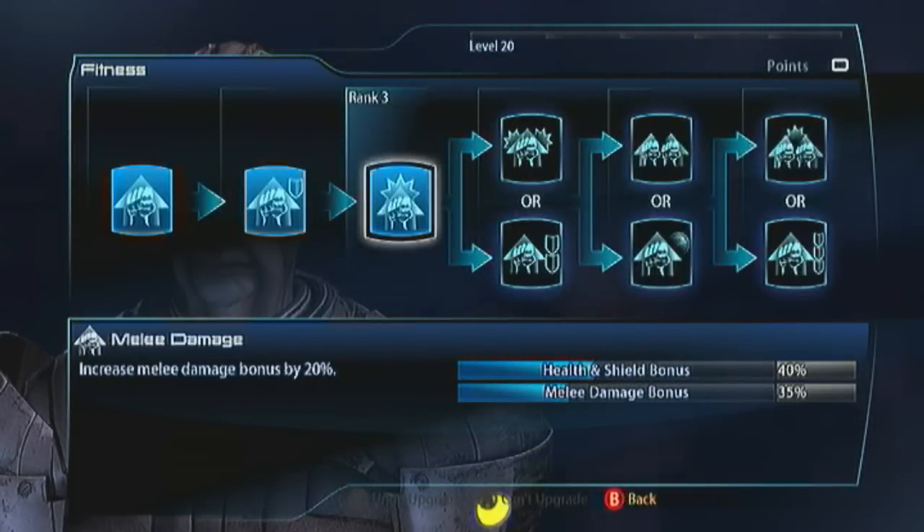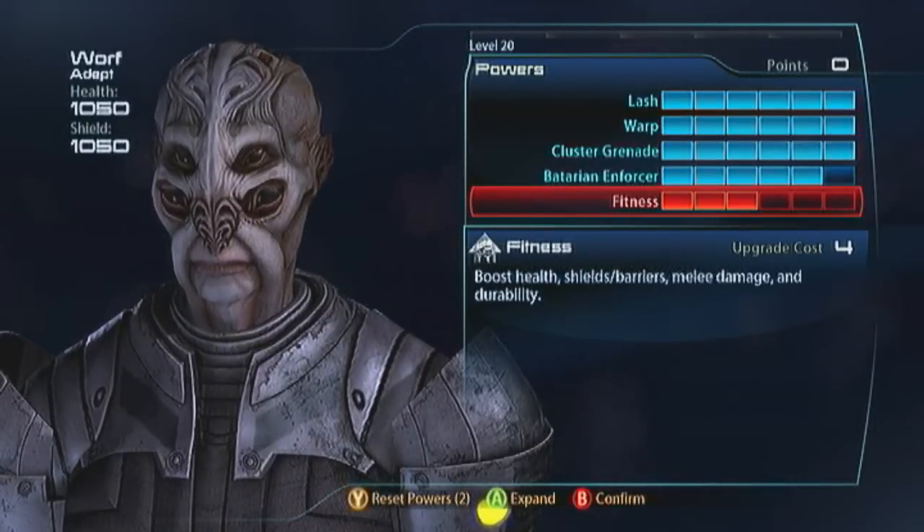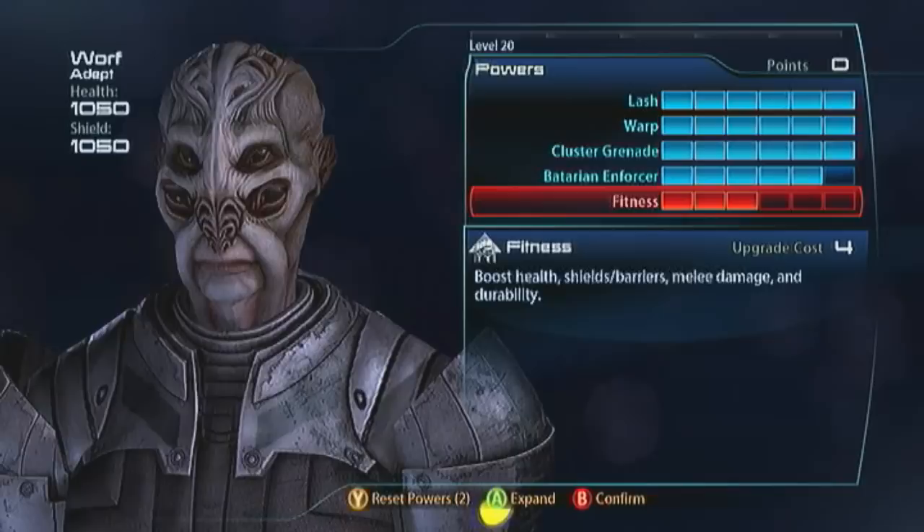Batarians are tanky. It's got 1,050 health and shields — and it does say shields, not barriers.